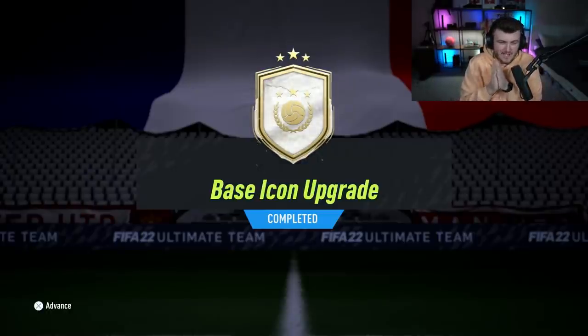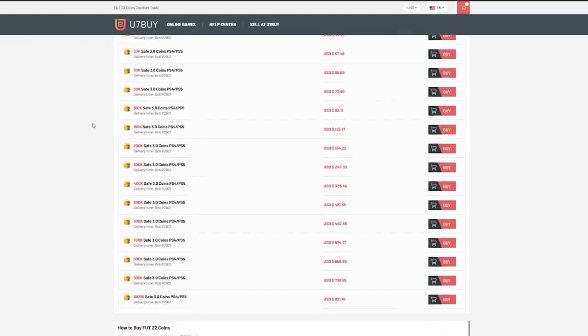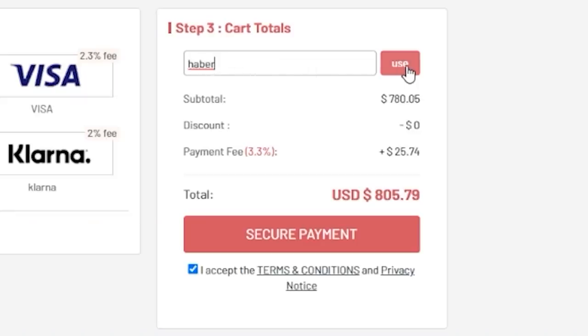EA just dropped the first base icon upgrade of the year. We're going to open a bunch of them and hopefully get something decent. For cheap, fast and reliable FIFA coins, check out u7buy.com. There is a link in the description and use the code HABER to get yourself a discount on all of your orders.